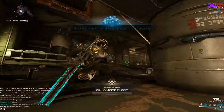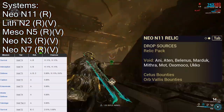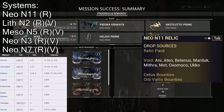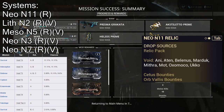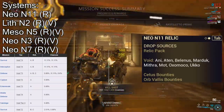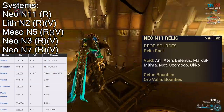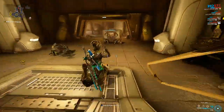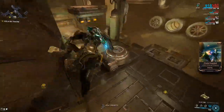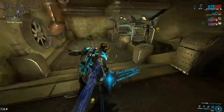Lastly, for Nekros Prime, we have the Systems. That will drop in Axi N11, Lith N2, Meso N5, Neo N3, and Neo N7, with Axi N11 being a Rare and the only one Unvaulted right now. Axi N11 is actually not too bad — it has 11% drop rates from the Void T4 Survival and Interception. Defense T3s aren't too bad either, but you're better off sticking to the Void T4s. You have multiple Void T4s that'll give you both Axi N11s. So just go to Mithra or Mott and pop those boys out. Looks like a decent drop chance — Nekros Prime, not bad at all to farm. I might actually farm him up myself since I only have base Nekros right now.